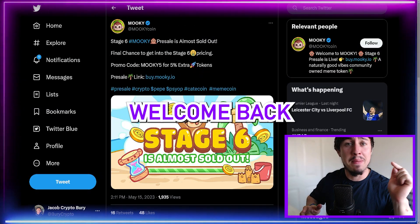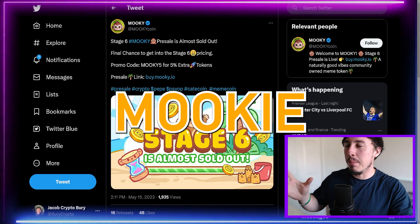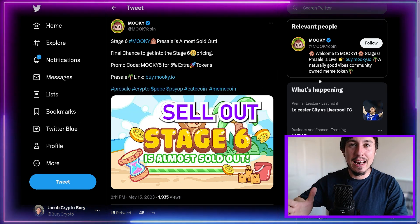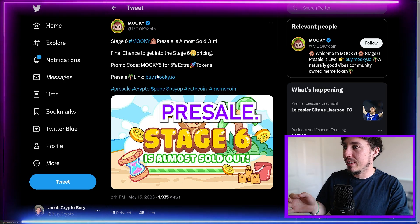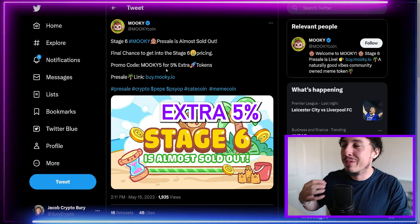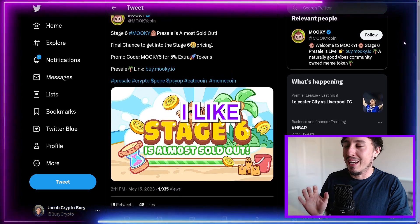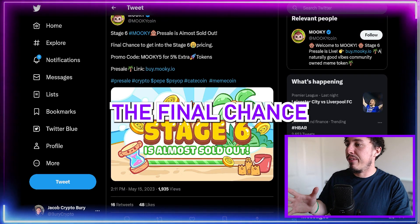What's up 10x hunters, welcome back to the channel. We are returning to the Mookie pre-sale as they almost sell out stage six. They now have a promo code — Mookie5 — for an extra five percent worth of tokens. We're going to go back through this coin and I'm going to show you some cool things I like about it, but it's the final chance to get into stage six of their pre-sale.